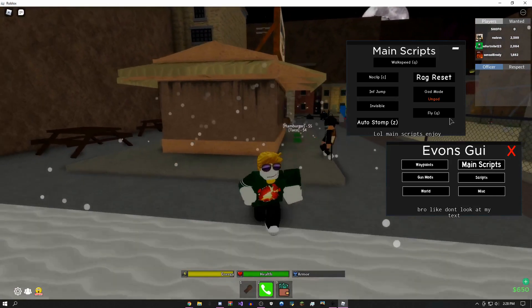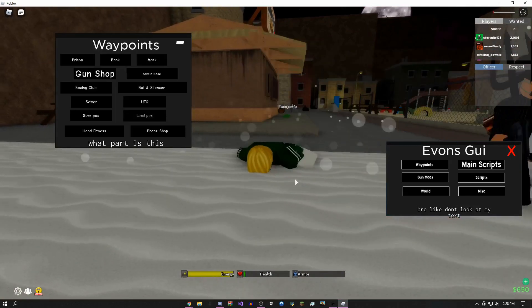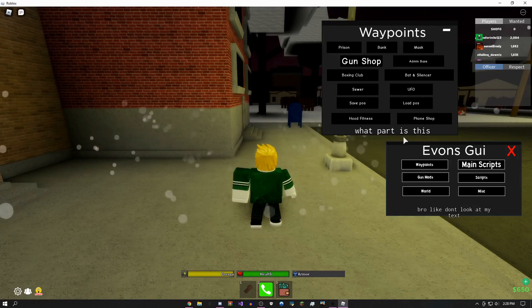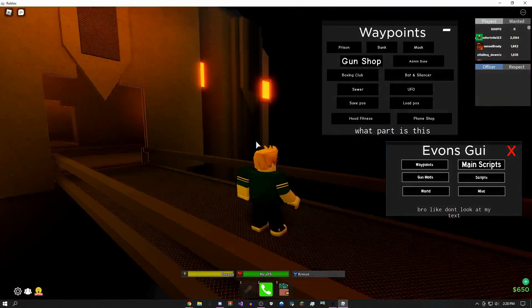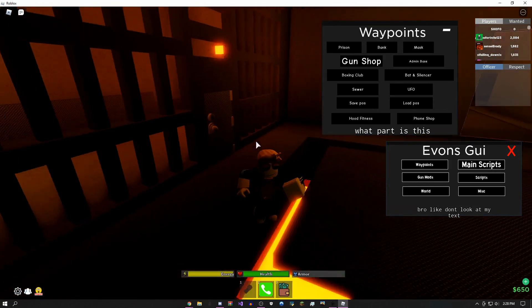You have walk speed which will just make you go fast. There are waypoints, which are basically teleports — you can even go to the admin base. Yeah, here's the admin base, pretty cool. I don't even think you can get here without exploits, so that's pretty nice.